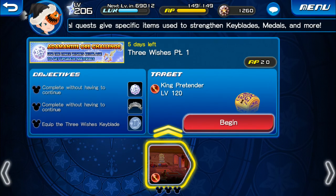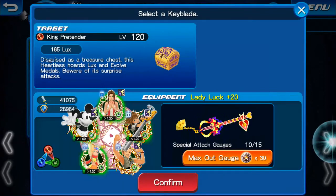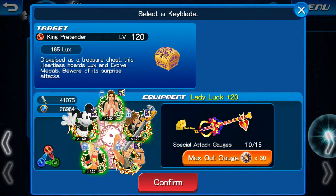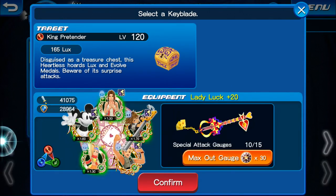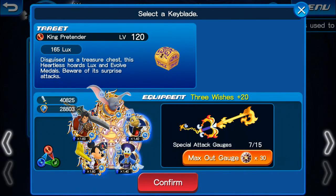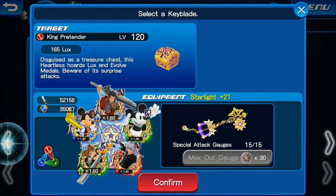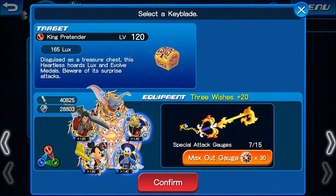Of course it gets power. Of course I have all my Keyblades upgraded all the way. Now I'm going to do the Three Wishes. Of course I got my Starlight higher. Now I've got to choose which one of these I want to get higher.